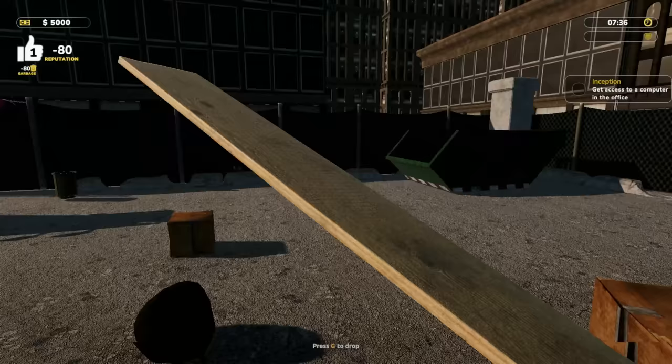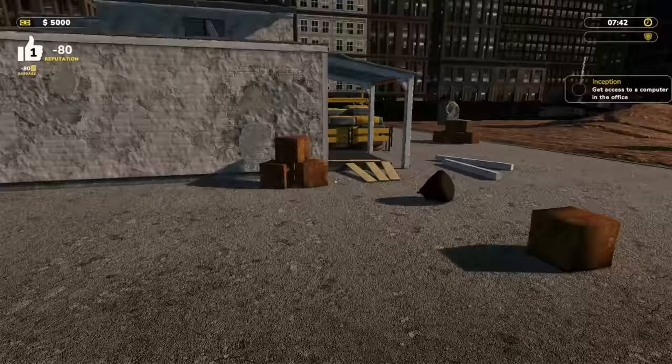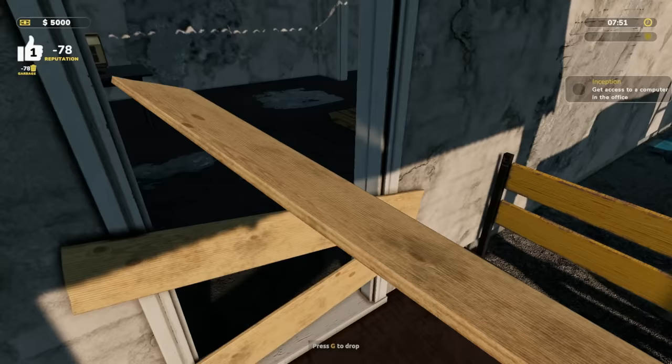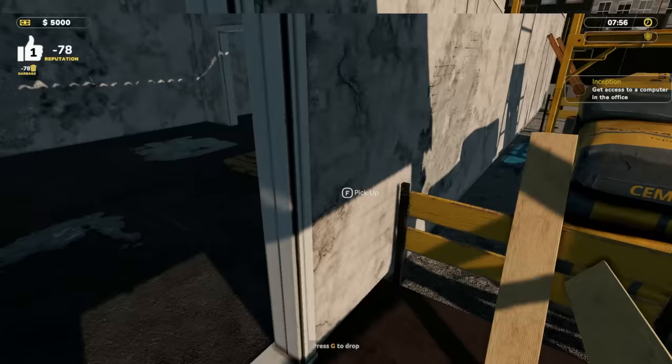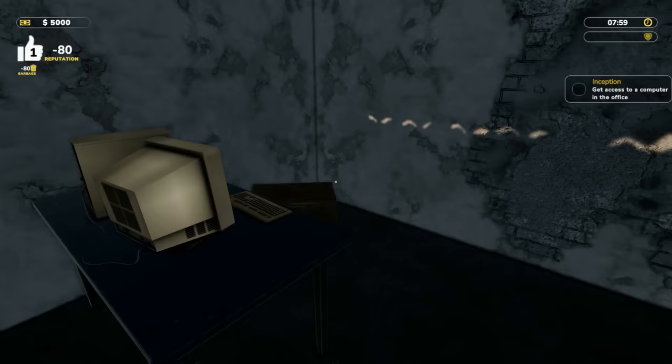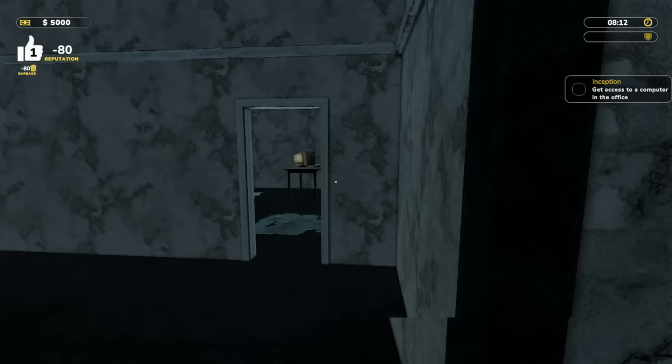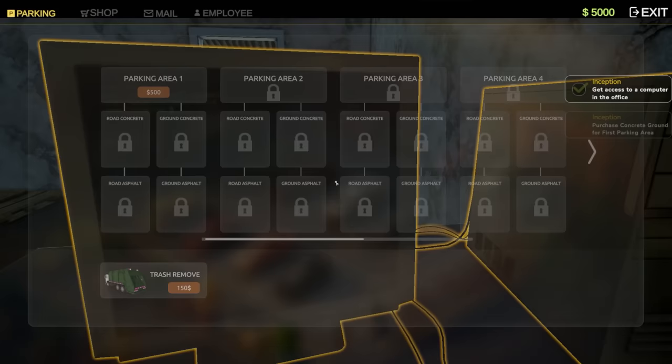There's a dumpster-type thing — press G to drop. Interesting controls but we did it. Wait, why would it be boarded up if there's still a computer in here? Oh, I guess I can see — wait, were these doors open the whole time? No. Okay, hold on, let's get on the computer, sorry, I'm getting ahead of myself.